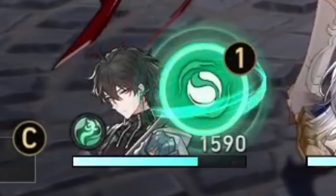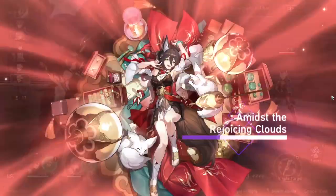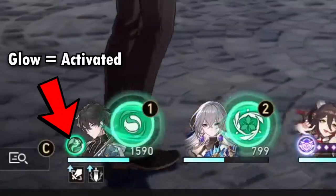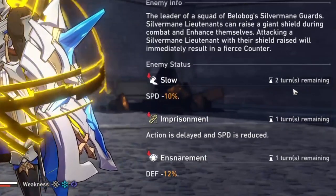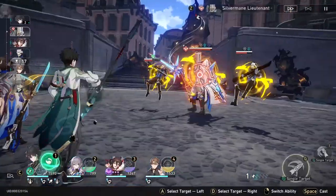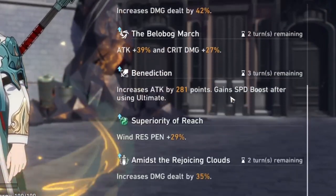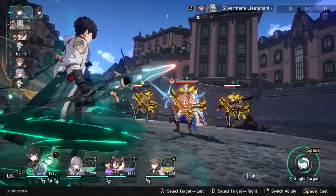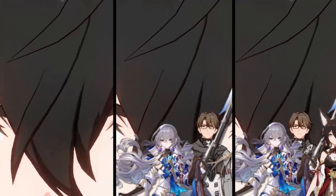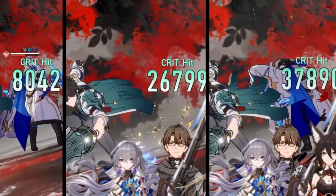Finally, this is Dan Heng with Bronya, Tingyun, and Welt. I used Tingyun's ult and targeted Dan Heng to buff him, which also activates his talent. I use Welt's skill to apply slow and decrease defense. I used Bronya's ult to buff my whole team and her skill to buff Dan Heng. Now Dan Heng effectively has all the damage buffs from my team, including the buff from his own talent. The final step is to use his ultimate — some unbelievable damage. So there you have it: Dan Heng going from having no help to having all the help in the world.